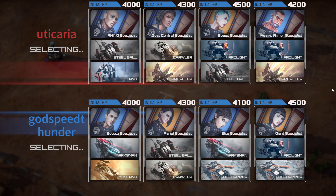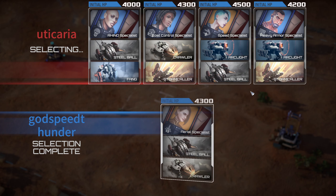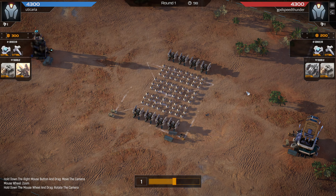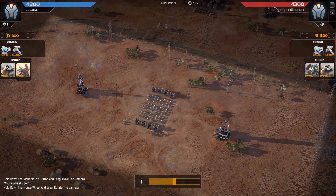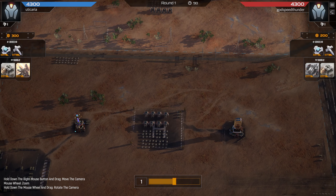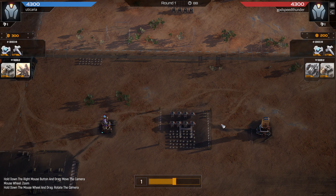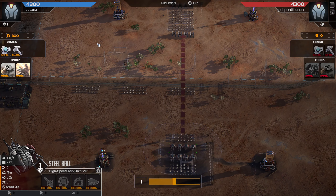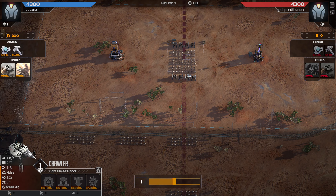Welcome back guys. We're continuing on with these Mechamelum 1v1 replays and we have another unique battle up next. I decided to try and main with crawlers, which is never really advisable because you don't really want to be spending too many points on crawlers. So it looks like I'm the red team again. I start off with Crawler, Steel Ball and Aerial Specialist. He is starting off with Stormcallers, Crawlers and Cost Control.